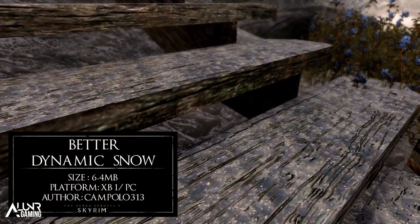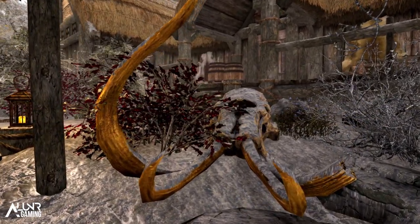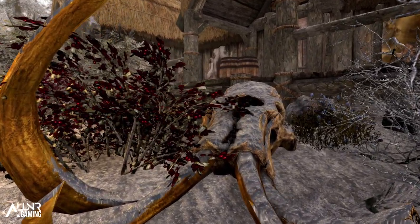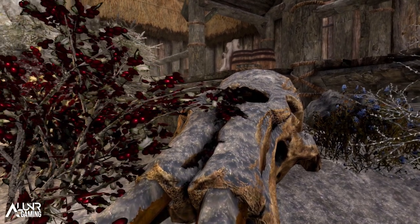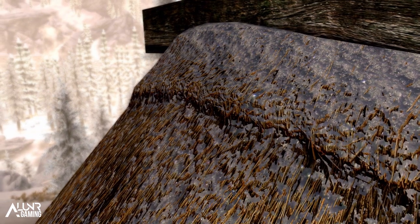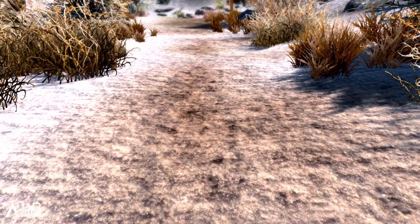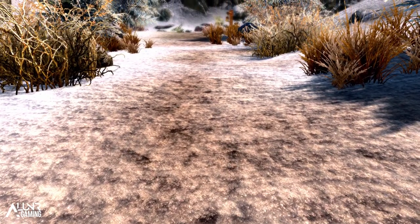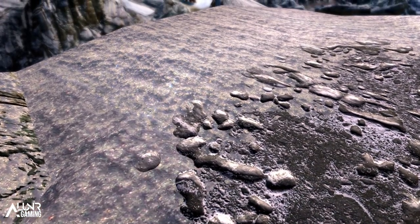Our fourth mod of today is called Better Dynamic Snow, and it's another improvement mod to a texture in-game. The mod replaces the default snow shader with a dynamic shader instead, which uses the installed snow texture for the shader rather than the vertex colours like the vanilla one. About 80% of all snowy objects will use the new dynamic snow shader. The other 20% can't be updated due to an engine limitation that doesn't allow textures with transparency to also display a texture for the shader.